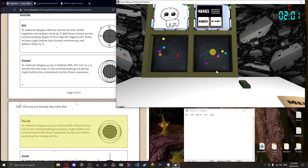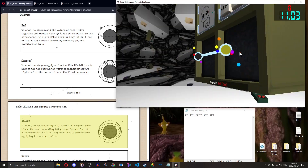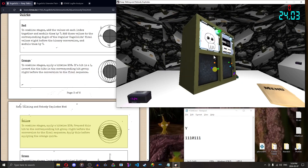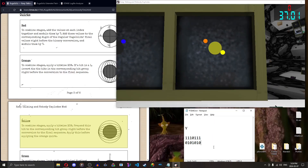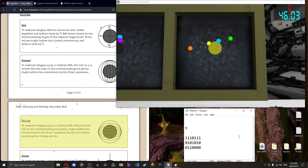Let's talk about the yellow quirk. Yellow quirk is just like the orange quirk in terms of reads, and just like normal Kugel Blitz in terms of reading — you just XOR the bits if they're there. Stage one for yellow: red, orange, yellow, no green, cyan, no blue, purple. Stage two: orange, green, blue. Stage three...